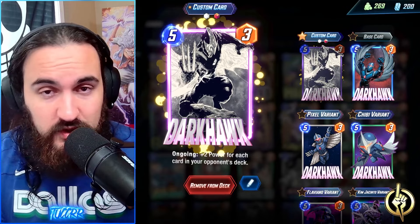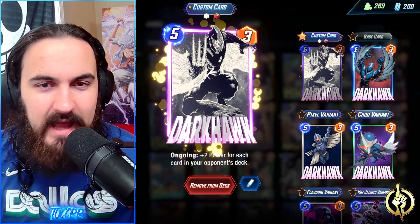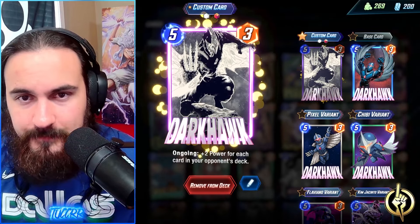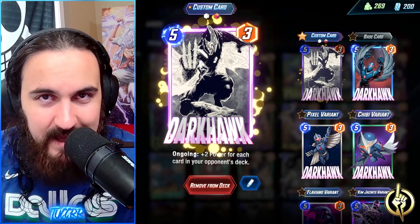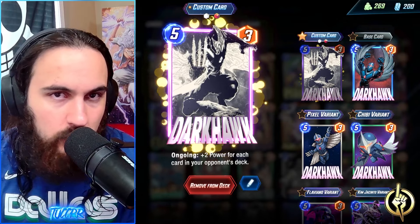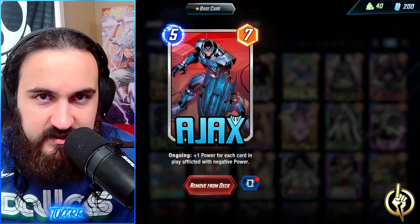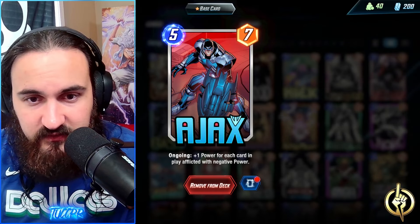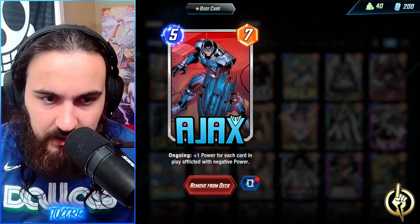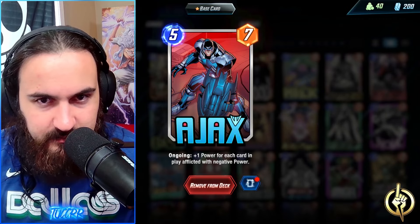Arishim is just everywhere right now, so we have Darkhawk, who is also featured in spotlights this week. If you picked up Darkhawk and Ajax, this could be a good list to try both cards. Arishim is really allowing you to play Darkhawk wherever you like since there's no way for them to get every single card out of their deck. It's another great copy target for Mystique. If you don't have Darkhawk, you could do the Ronin package — swap Darkhawk for Ronin, swap Korg for Maximus. Ajax is the brand new Series 5 card, and you have Mystique to copy it since it's ongoing.